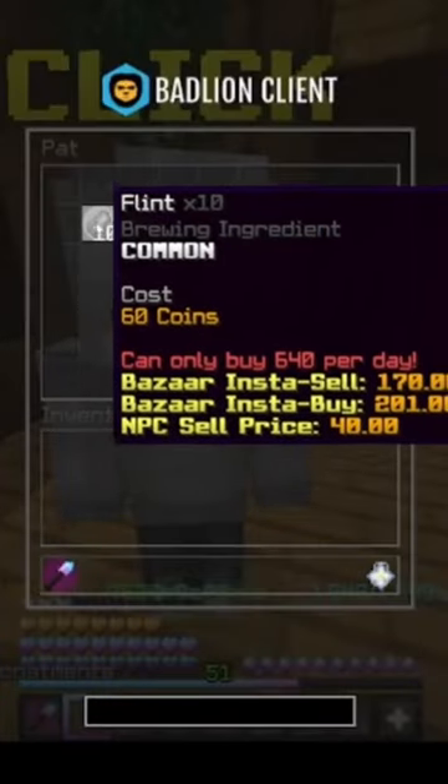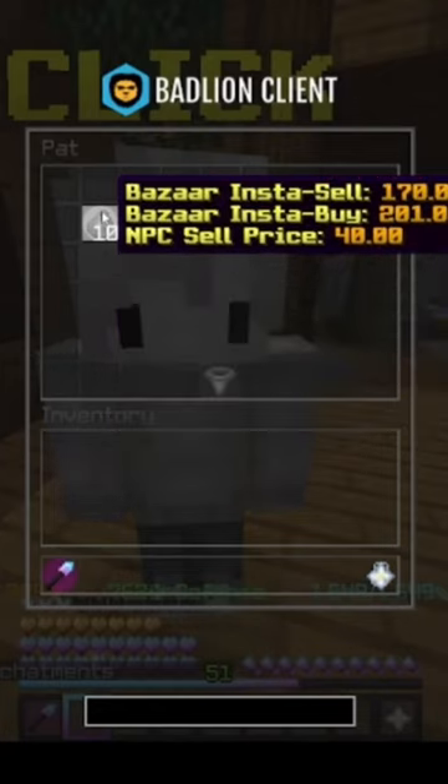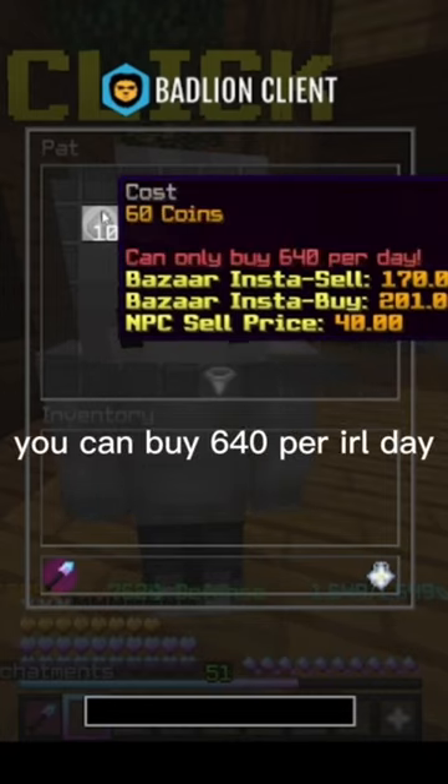If you go up to Pat and go on Flint, you can see that you can buy 10 flint for 60 coins and you can sell the 10 flint for 170 coins or 201 coins at the bazaar.